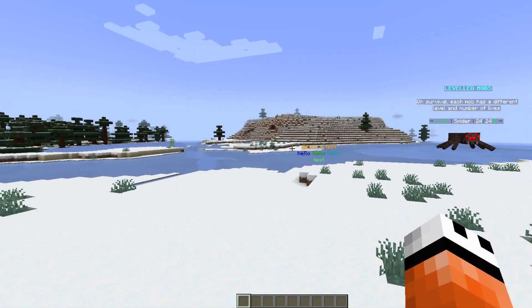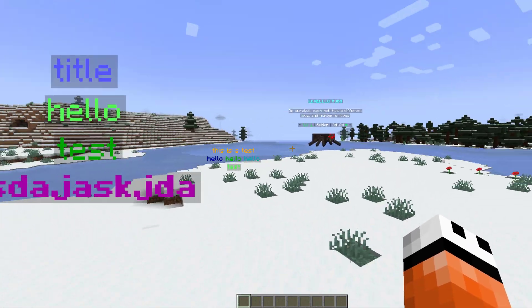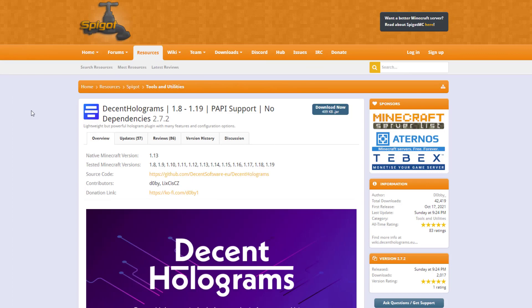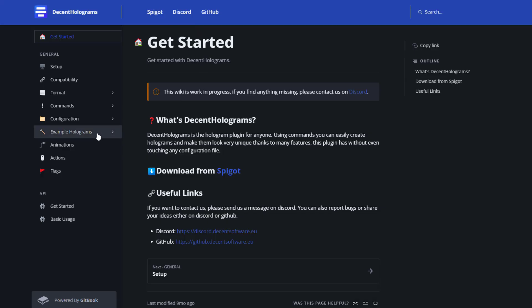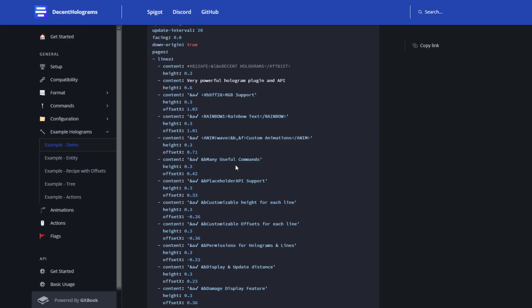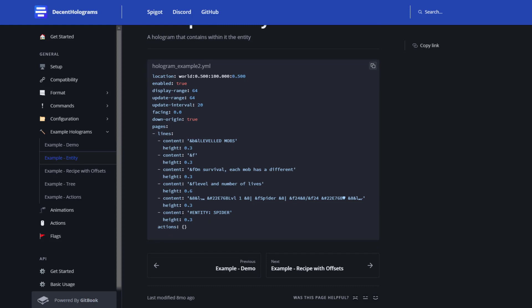What we're going to do now is hop over to the config file — I find it much easier to edit something like this and we can make it more interesting like that one over there. Here we are on the Decent Holograms Spigot page and there is a really handy wiki we can look at. They have some example holograms we can use as a reference. Looking down here we can see the example entities — if you want an entity you create something like hashtag entity and then the one you want. We're going to copy and paste this and use it.